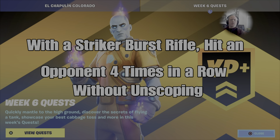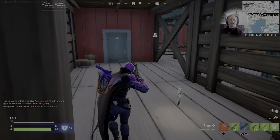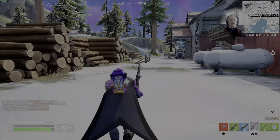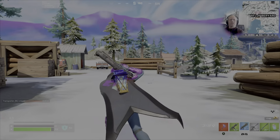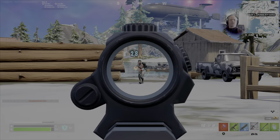With the Striker Burst Rifle, hit an opponent four times in a row without unscoping. Get this right off the bat — you'll have lots of opponents around. First, locate the Burst Rifle, and once you've spotted an opponent, stay back from him so that you have enough time to get him into the scope and so that you won't have to unscope as he moves around or starts attacking you back.